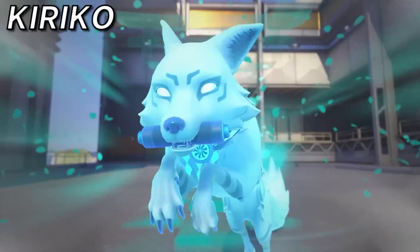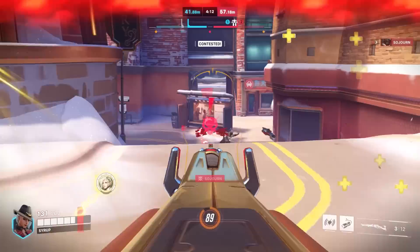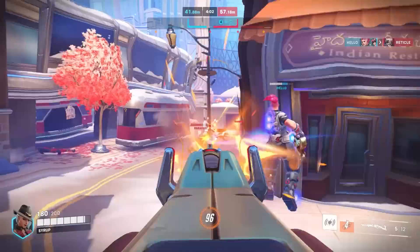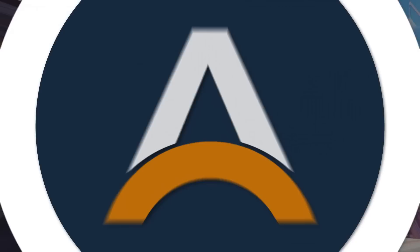Next up is Kiriko, who is another very difficult character to counter, but Ashe might be your best bet here. You can out-damage her at range as long as you're not getting consistently hit in the head by her Kunai, and if she's trying to play more like an assassin getting on top of you, you've got Coach Gun to keep her at range. The AoE and burst damage from headshots and dynamite procs can be very difficult for a Kiriko to out-heal, and might force her to burn her Suzu early. And when you notice Kiriko looking for an aggressive ultimate in her Kitsune Rush, you can use Bob as a counter to knock up their frontliners and deny a lot of their aggression.